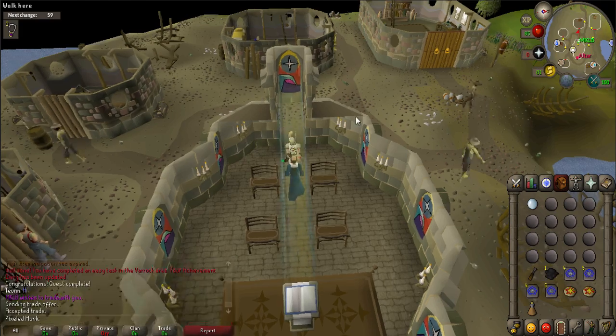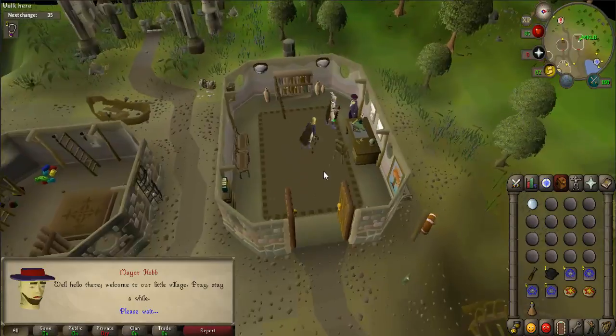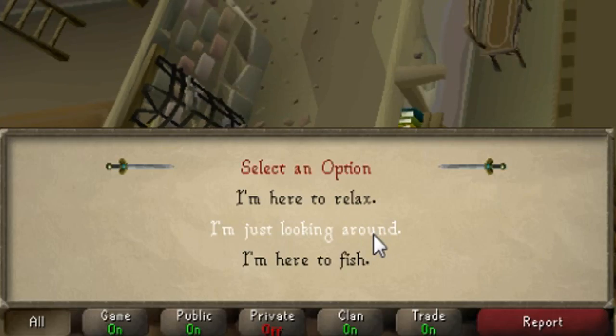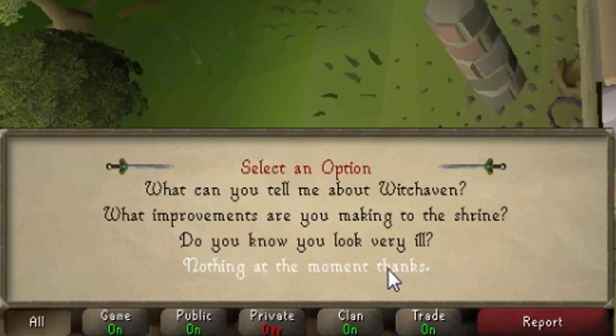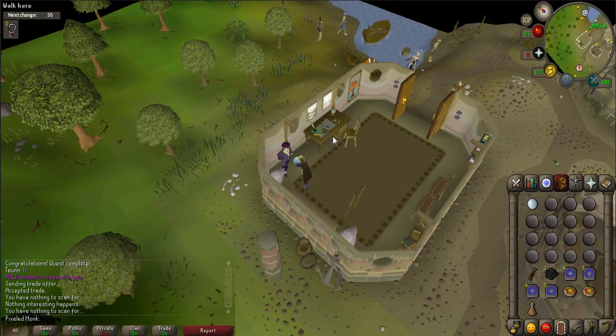Now you'll have to find the Mayor. He is located in the most northwestern building in town. Talk to him and when prompted, say 'I'm just looking around' and 'Nothing at the moment, thanks.' Savant will contact you and ask you to scan the Mayor — left-click on the Comm Orb to scan.